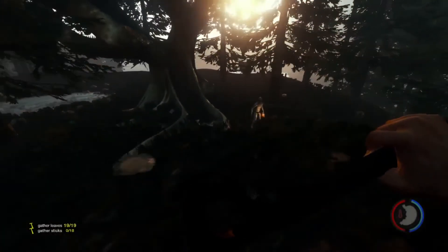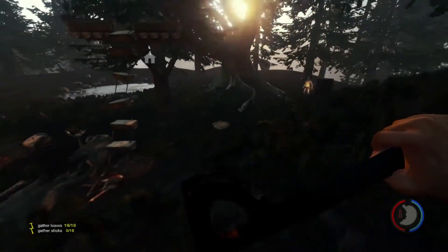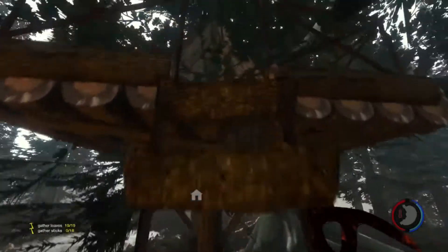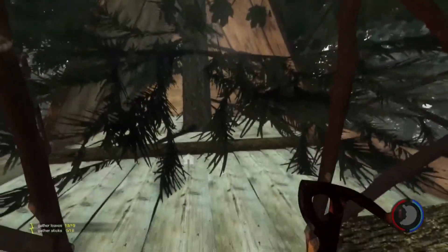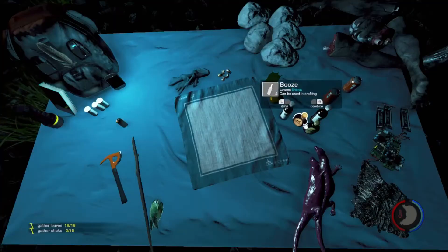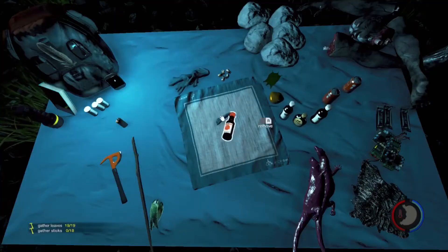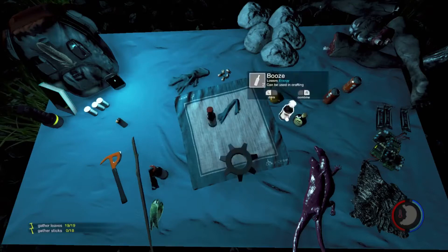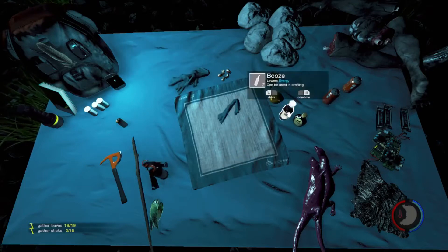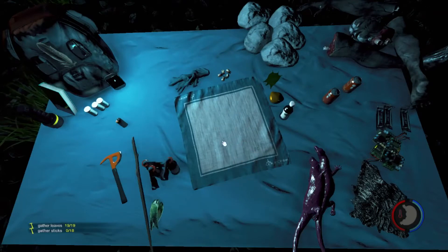I've woken up to more knobheads in my base. Same applies as last night — I'd prefer to burn them to death because it's just more fun. Just going to craft some molotovs. I farmed a decent amount of booze and cloth from the suitcases that dropped out of the plane's cargo hold. Three should do again — might as well do a fourth.